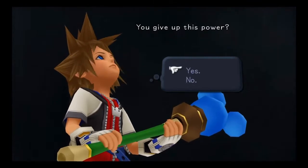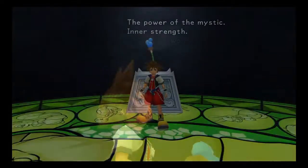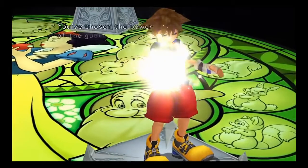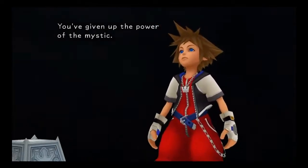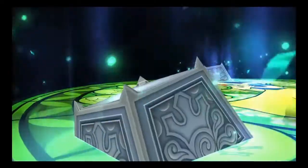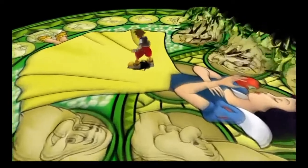If you pick the sword, the abilities you learn become more attack focused. The shield is defensive and survival focused, and the staff is magic focused. Afterwards, you choose what to give up, which picks what will be essentially your weakest attributes. For example, picking the sword and dropping the shield would give you a strong attack build, but you would have a much weaker focus on defense. It's good to know this starting out so you can choose your optimal play style. I personally always chose the sword, but it's up to you what you want to build throughout the game.